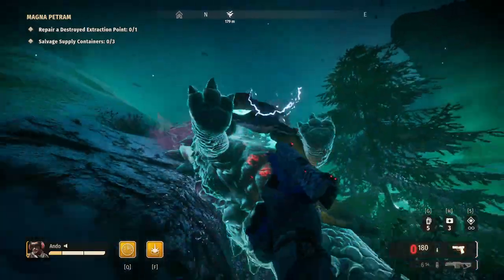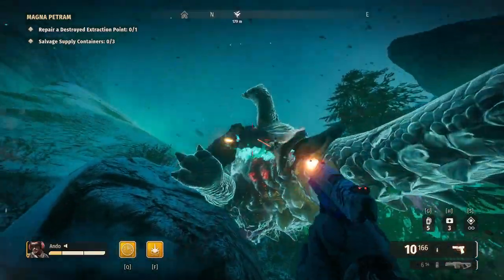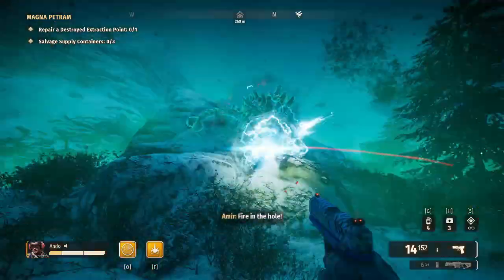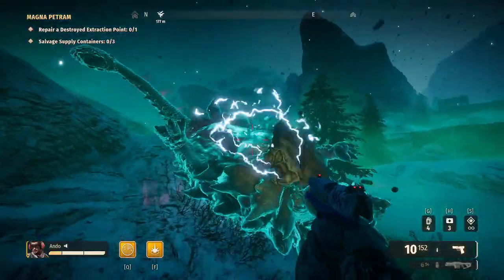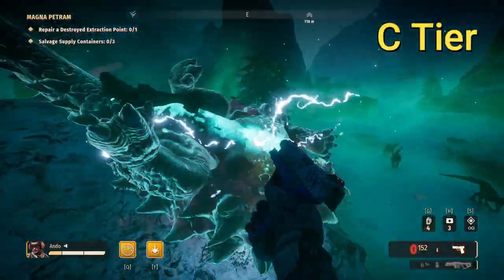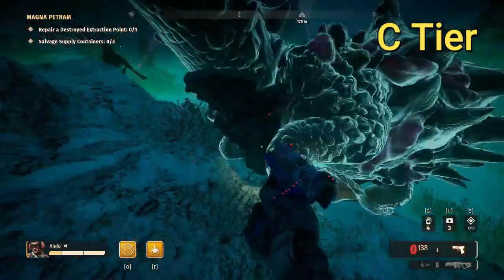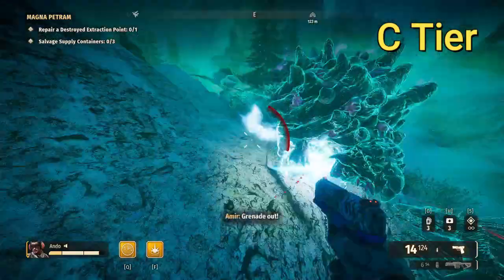You could also argue to take points out of Extended Mag and CQC and put them into Target Bias instead, but that would be a personal preference. As with all secondary weapons, the pistol sits firmly in the C tier — the other secondaries being slightly better but not enough to move the pistol any further down the list.